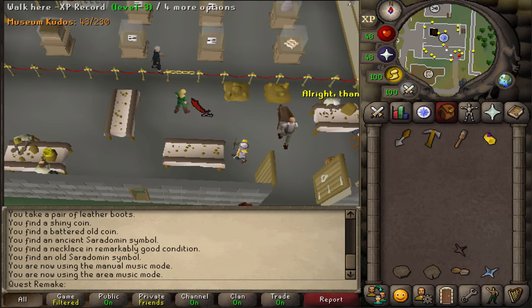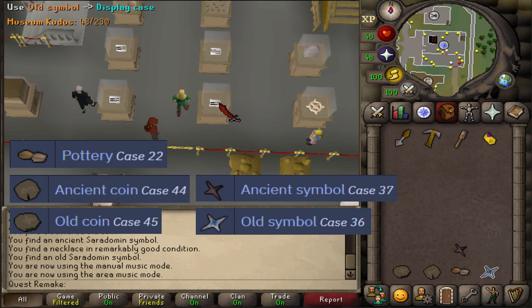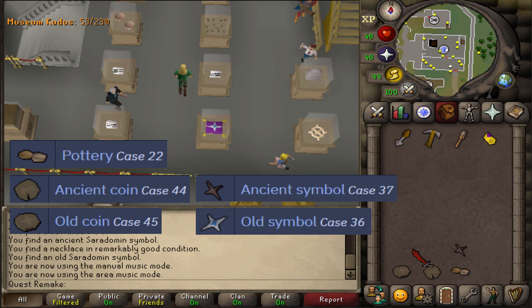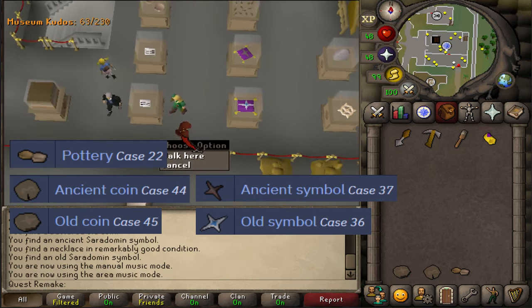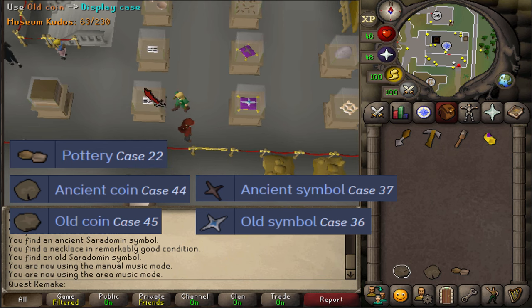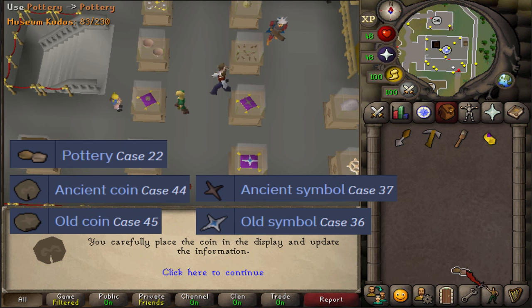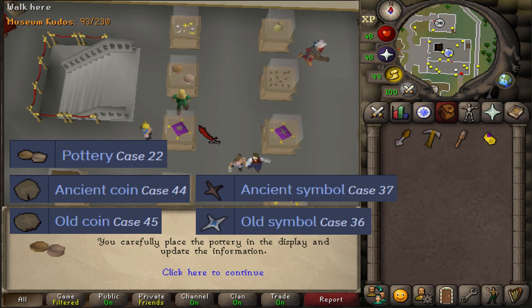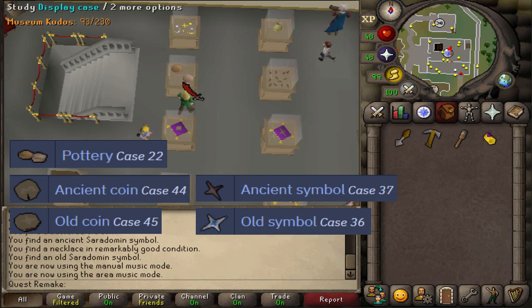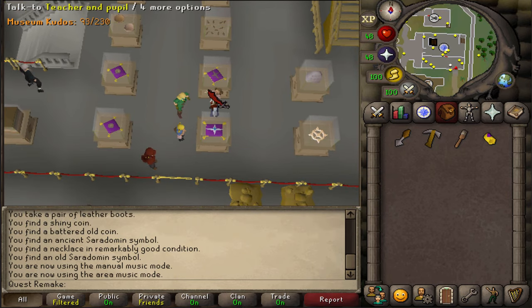For the remaining 5 items, open the gate back into the museum. Just to the north, in this display case, put the old blue cross symbol. The display just north is for the old brown cross. Next to the museum guard is the old coin. The tile just north is for the ancient coin. And then put one of your pottery items in the display case north of the ancient coin. All of these will grant you 10 kudos each, and that should get you from 28 to 78 kudos.